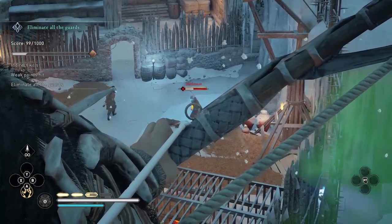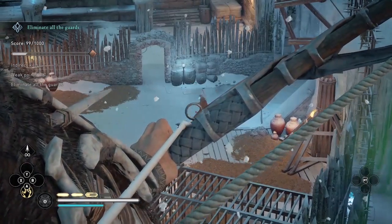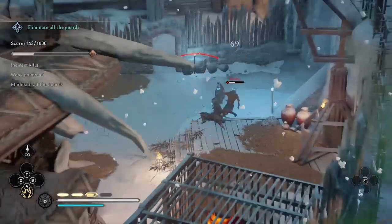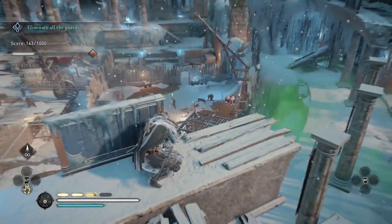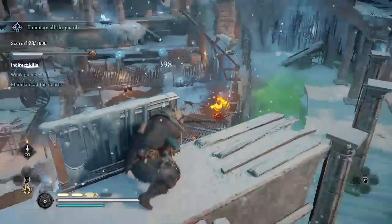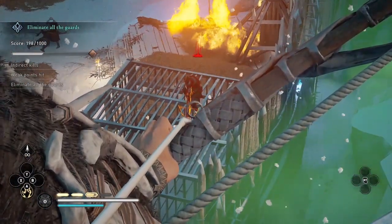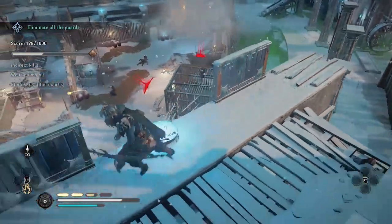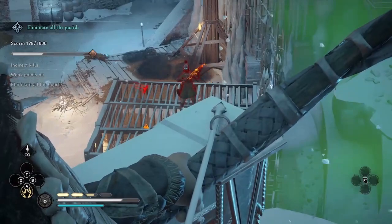The next time I shoot one of them they will see me. So I'm going to go for another weak point hit on the enemies that are investigating the body. I like to do this guard first because then I can get another indirect kill by shooting the oil jar nearby on the enemy who I just got the weak point hit. In this trial you need nine weak points hit and nine indirect kills, so you want to try to get the weak point hit before you kill the enemy. There are ten enemies and you only need nine of each, so there is a little room for error.